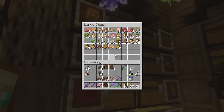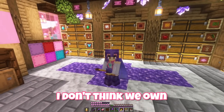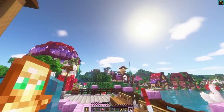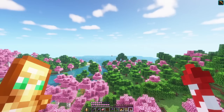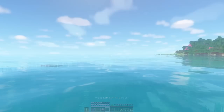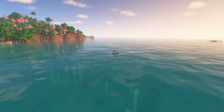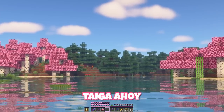Oh wait, I think they breed using berries. Do we not have any berries? I don't think we own any berries, so we're going to need to find them. The nearest taiga is thousands of blocks away, but we should be able to sail most of the way in the ocean. We can boat the foxes back. Oh hello - tiger ahoy!